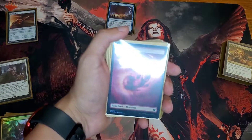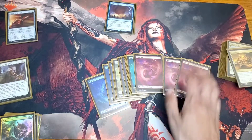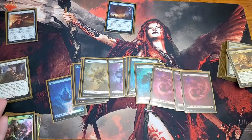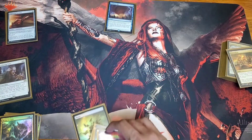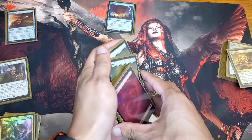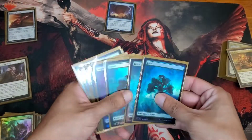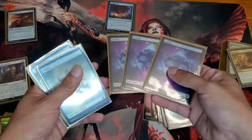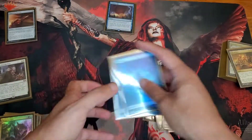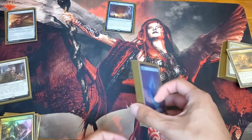Now let's talk about my mana. As you can see I'm running all these beautiful Shock Lands. I did not spread them evenly. I run basics — I cannot afford those powerful lands sadly, or not yet. I run three mono red, three green, three black, two white, and three blue. Those are just my basic ones. I have fetch spells that I will go over later on in sorceries.